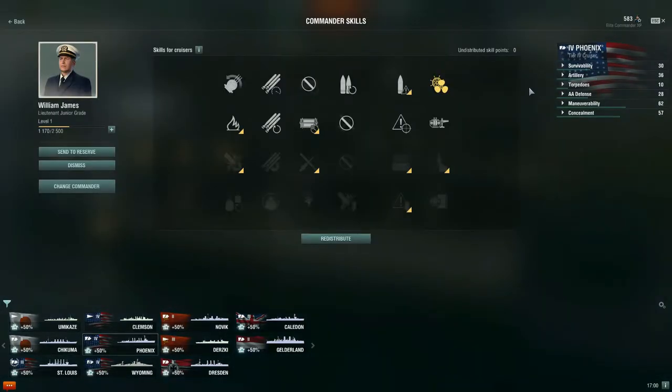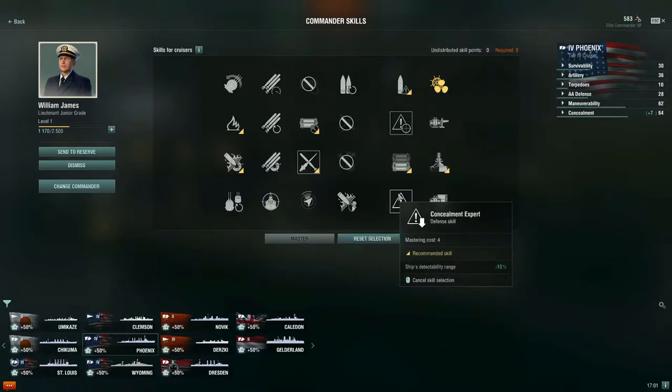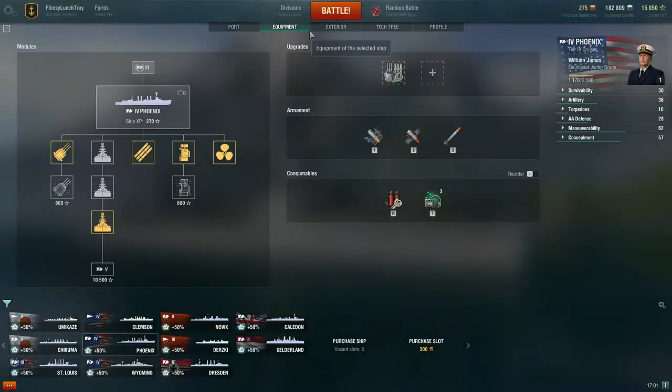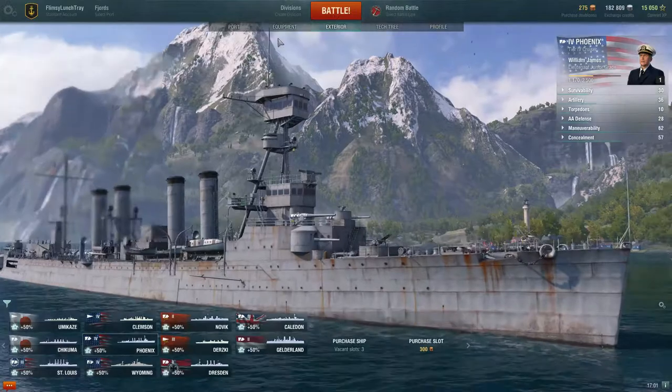You can acquire a ten-point commander for 900,000 credits, but we don't have 900,000 credits. Right now I just have Last Stand. Actually it's 900,000 credits for a six-point commander, so that would be the build I would run with the six-point commander.